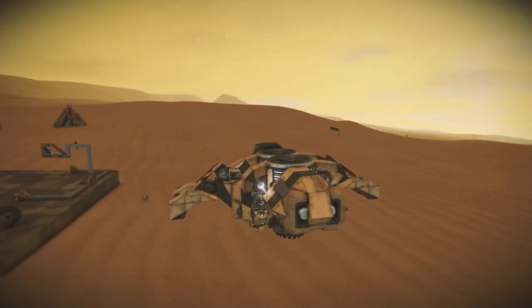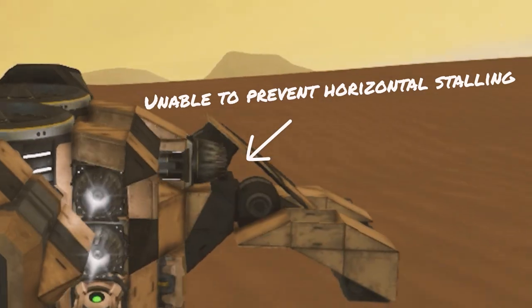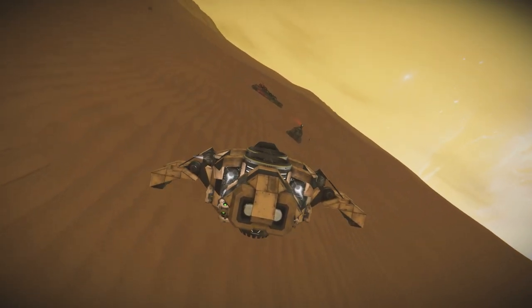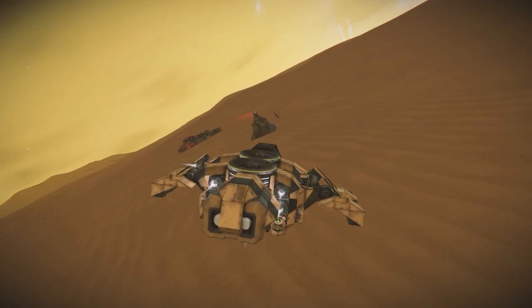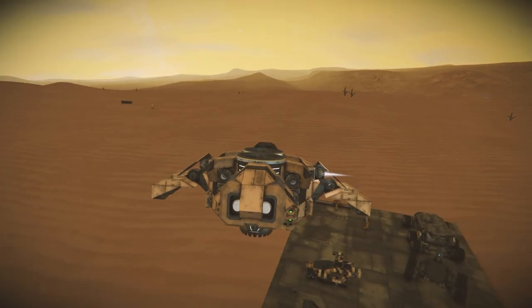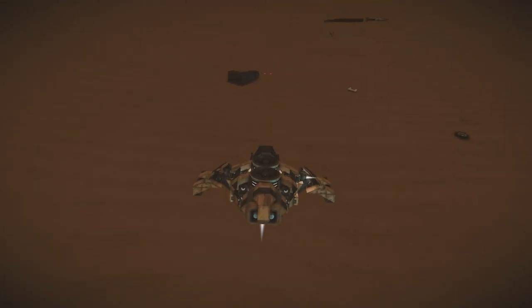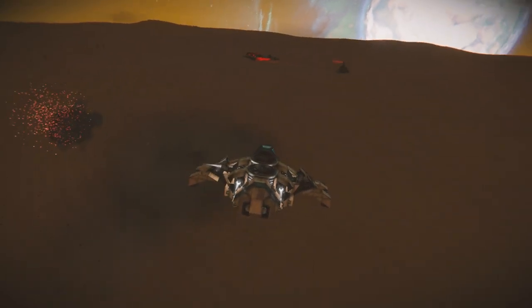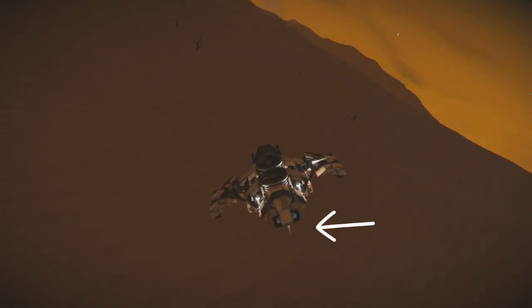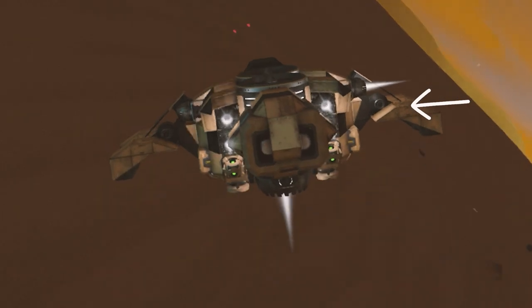Side thrusters — stabilizers — should only be used to strafe, maintain a GPS position, and assist in locking the craft in a directional channel while the upward thrust takes the brunt of the force in turns. Pitch and roll are the primary sources of effective flying maneuvers. Yaw should rarely be used unless you are adjusting your direction for ordnance or weapons in general. When pitch and roll are utilized, the upward thrust is implemented in the maneuver, as a single side thruster cannot handle the force in most cases.